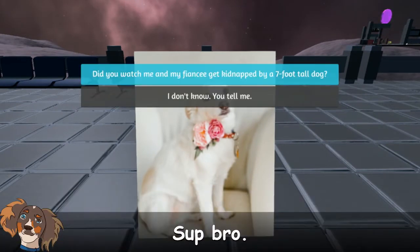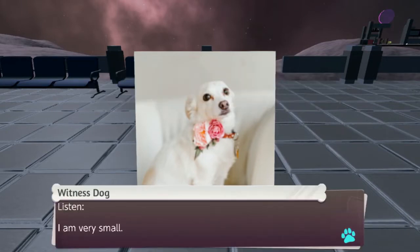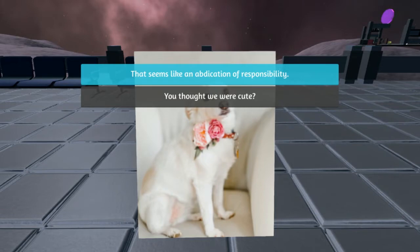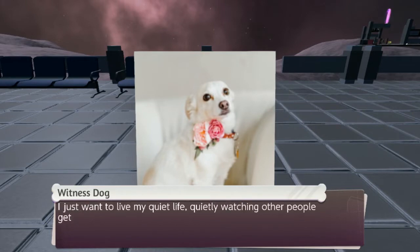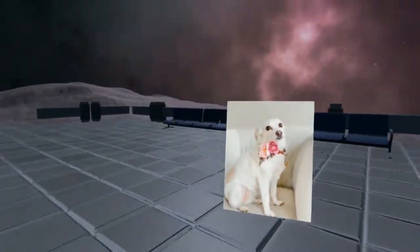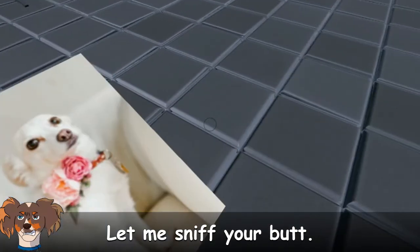Oh look — witness cat. 'Meow. Did you watch me and my fiancée get kidnapped by a seven-foot-tall dog?' 'Listen, I'm very small. I'll get involved — but when I see a cute anniversary dinner turn into a hostage situation and a possible concussion, I stay quiet.' 'That seems like an abdication of responsibility.' 'I'm two years old, man. I don't even know what abdication means. I just want to live my quiet life watching other people get in trouble. If anyone asked, this conversation didn't happen.' What the actual shit — oh my god.